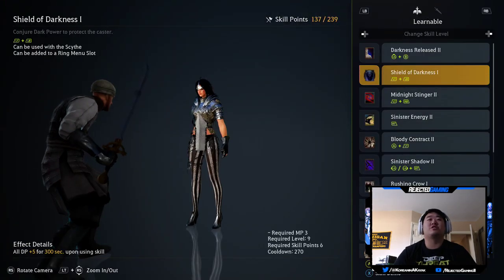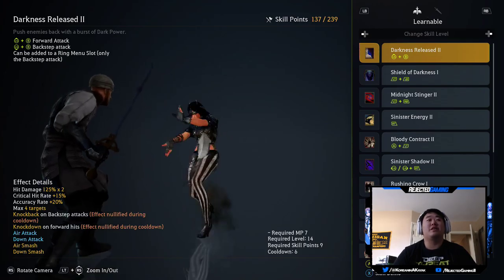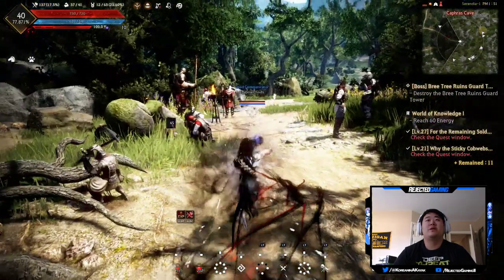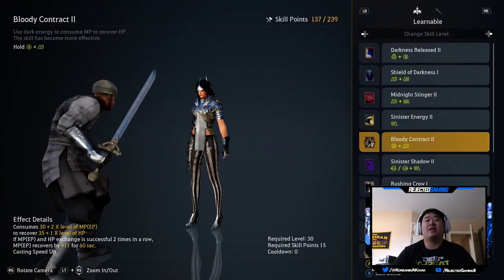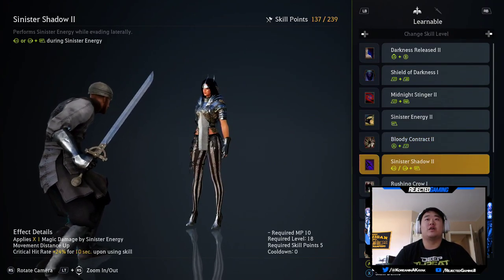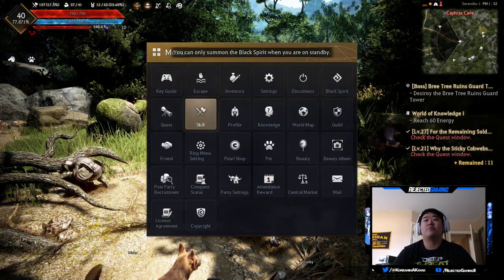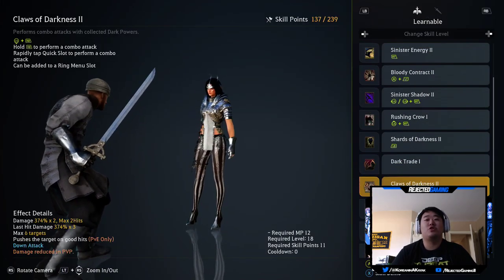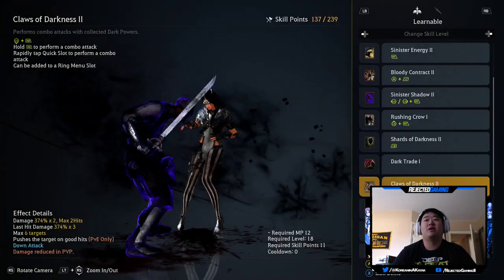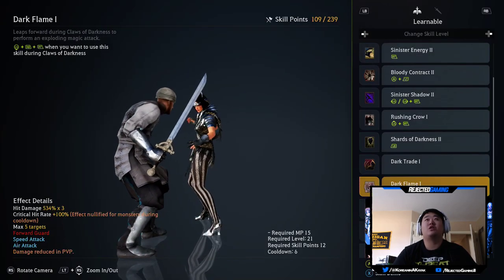Shield of darkness — I actually don't have that skill. I thought I had it, but I don't think I'm gonna be using it. Darkness release is interesting — it's forward B, an interesting attack, but it's kind of hard to think about. It's gonna take me a little while to get used to this character. That's also an interesting attack as well. Let's open up the skills again and pick up claws of darkness two. This costs 18 skill points. We can actually get claws of darkness three, so I'm gonna pick that one up as well — that's 34 skill points, puts us down to 109 skill points.